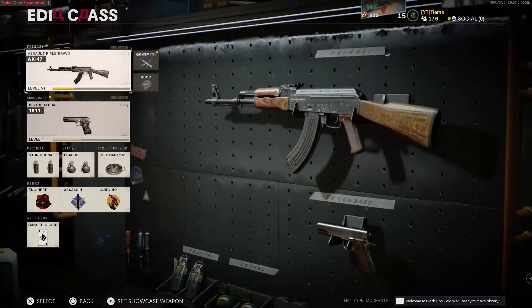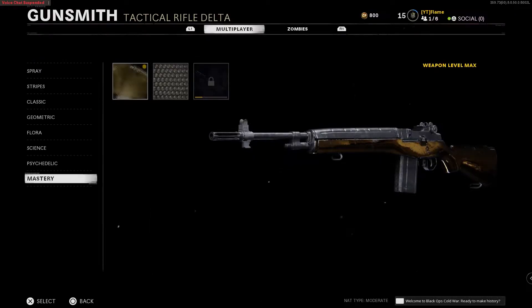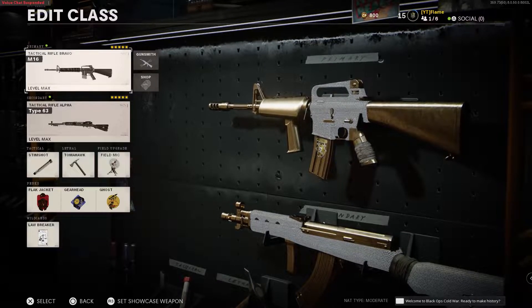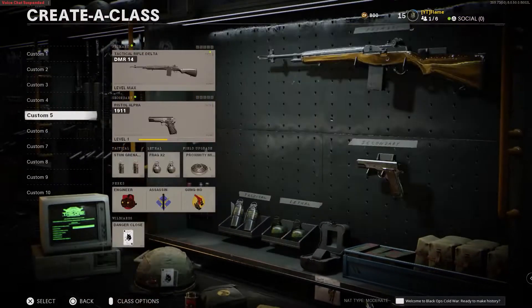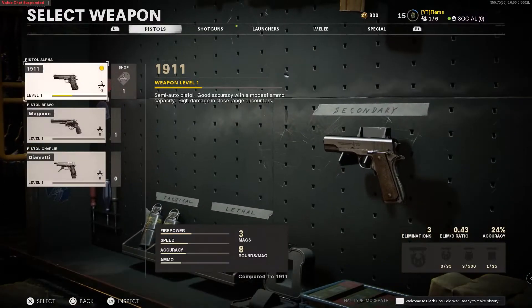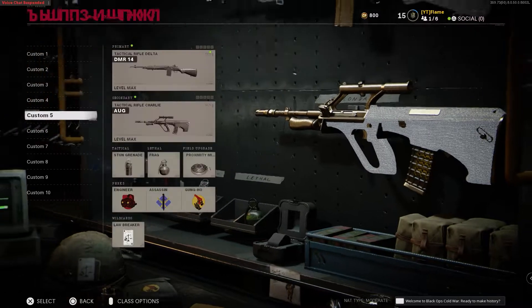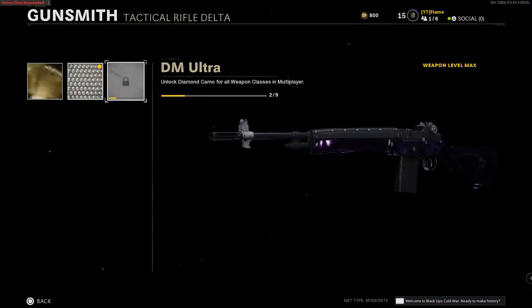I was able to unlock the gold DMR — you can see all these camo challenges are now complete. Because of that I was actually able to unlock the diamond tactical rifles. So you can see here this is the diamond M16 looking quite nice, the diamond Type 63, the diamond DMR, and the diamond AUG. These do be looking very, very clean — super happy that I got these.